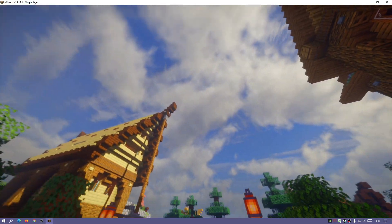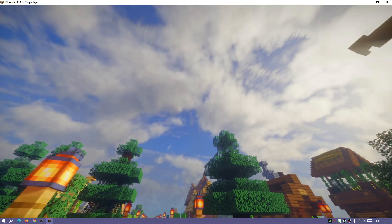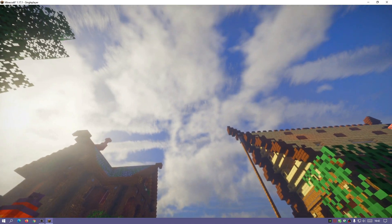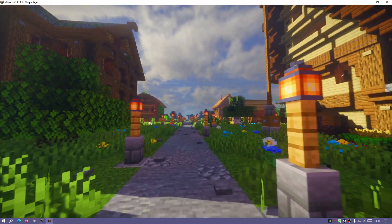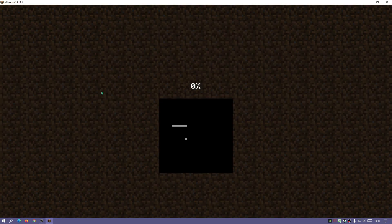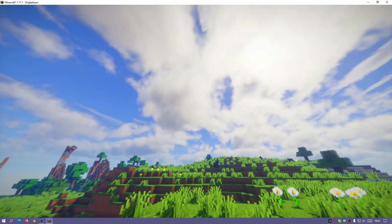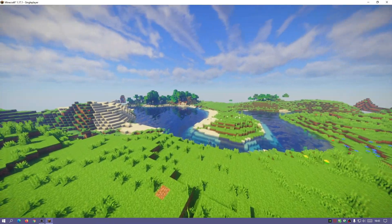Everything looks amazing — I really like the color effect and color palette here. Looking at the clouds, they have a realistic type look and there are moving clouds as well. I'm going to switch to a different world now to show you the water effects. This was the how-to-build map; I'm moving to a regular world so we can look at the water effect. It's quite vibrant and looks really nice.